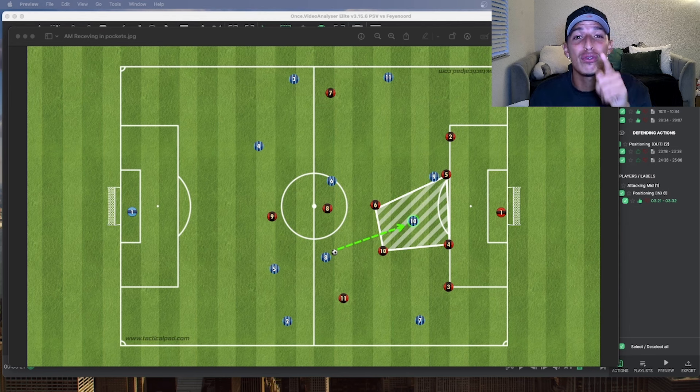I want you to learn exactly where to be positioned before even receiving the ball, so that you can set yourself up for success. When you are in these areas, the rest is up to you. If you have tight technical ability, the ability to dribble in tight spaces, great vision to find that final pass, then you're going to do really well.